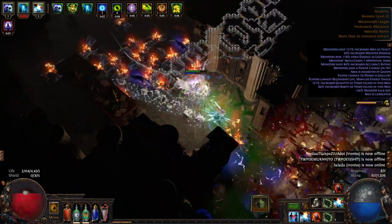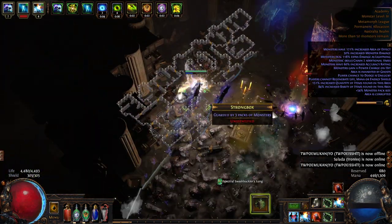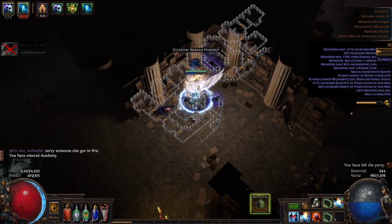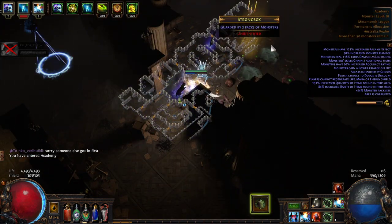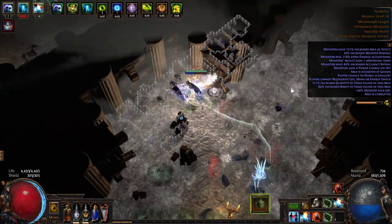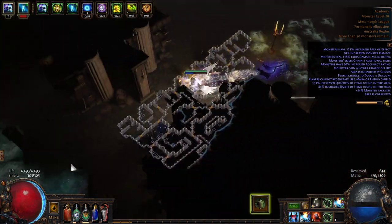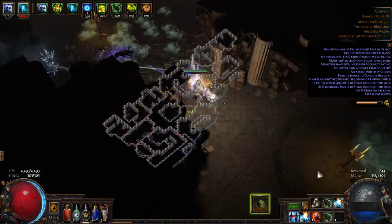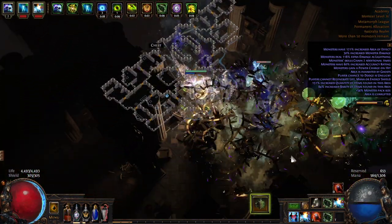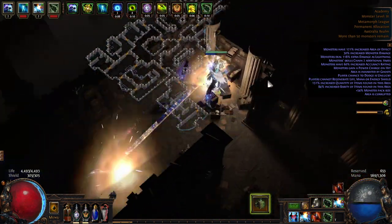That's always interesting to get one of the incubators - it gives a high-level gem. Because this is zero regen, I absolutely need to use a mana flask in here; I'm just generally using a mana flask all the time. That's ice nova with huge increased area - notice there's 121% increased area of effect, and that applies to the ice nova boxes. You'll want to be really careful with that at high awakening levels. 121% increased area is actually only a couple of percent more radius than 100%, but a couple of percent can catch you out if you're not able to tank one of those hits.